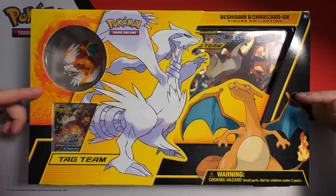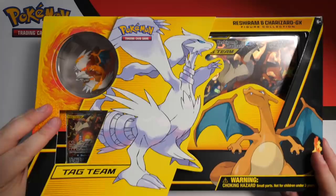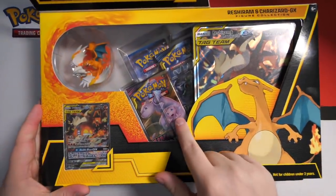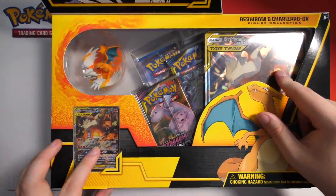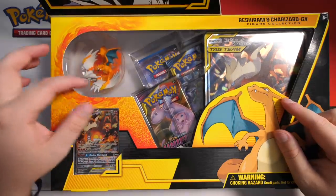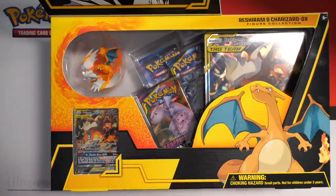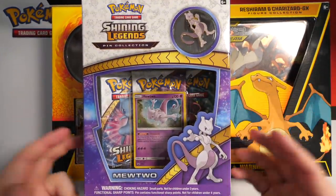Today we're opening something I've never opened before — the Jumbo Charizard and Reshiram Tag Team GX Box. It opens up like that and you get four packs inside, you get a big Jumbo Charizard card, a regular-sized Reshiram and Charizard card, and the little toy. I'm also going to be opening this Mewtwo Shining Legends Pin Collection — three packs in there.